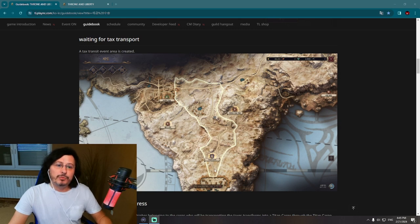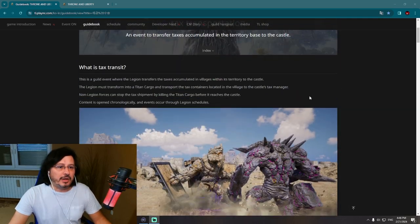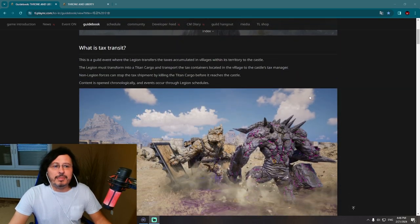The main purpose of this caravan is to reach the castle safely. The legion owning the castle and its alliances will defend the caravan and the taxes. However, other guilds not defending the castle will attack the Titan and try to kill it. Let's check the details — the legion must transform into Titan Cargo and transport tax containers located in the village to the castle tax manager.